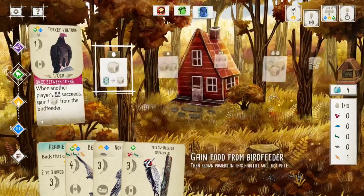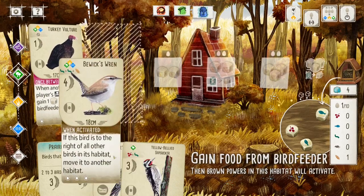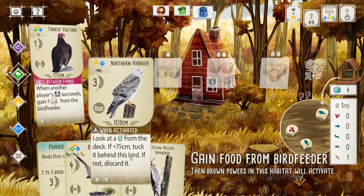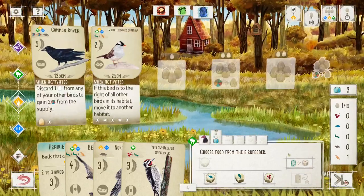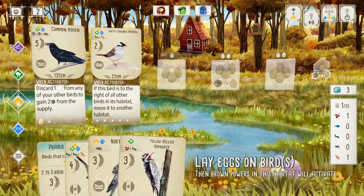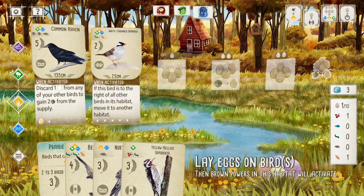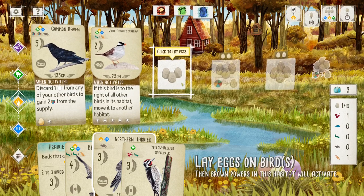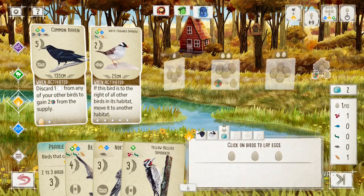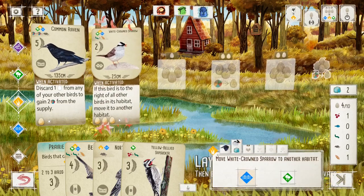All right, let's go to food. Here's what I'll do. I will grab you. See where we end up now. All right, we'll lay eggs — why not? Egg, egg, egg. You use them later to place birds.